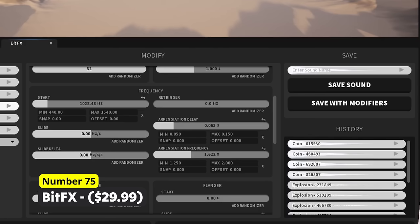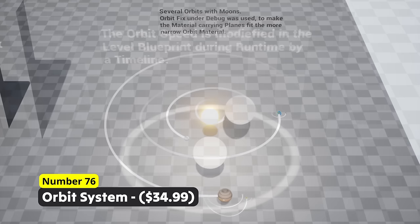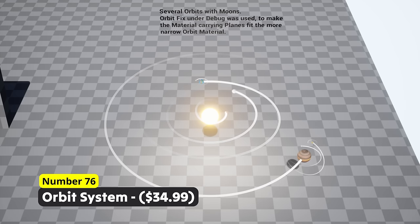Create whole solar systems using Number 76: Orbit System. This plane-based system allows you to create orbit simulations for planets for example. It supports rotation along all 3 axes as well as elliptical orbit forms.